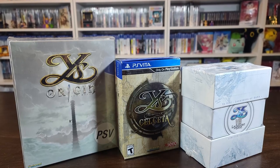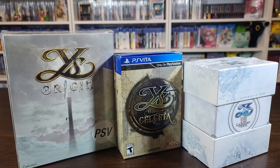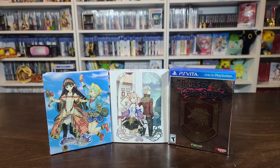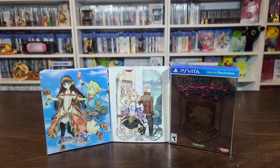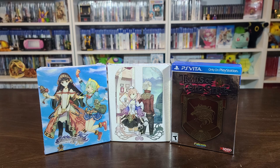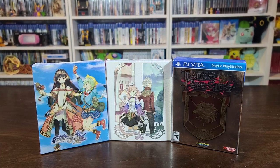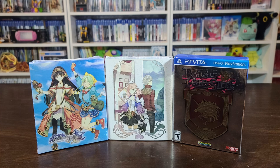Now onto special editions. Here we have Ys Origin from Limited Run — we were happy to get this at an expo two years ago. Ys Memory of Celceta, the big box edition, and Ys 8 Lacrimosa of Dana — this game's been great; we've been playing it on Switch because we don't want to open this version. We also have Atelier Escha & Logy Plus and Atelier Shallie Plus, both sealed special editions obtained from a local collector. And then the Trails of Cold Steel big box, which can actually fit Trails of Cold Steel 1 and 2 inside.